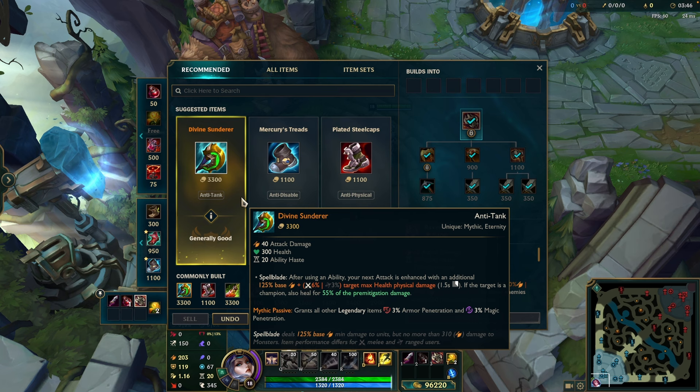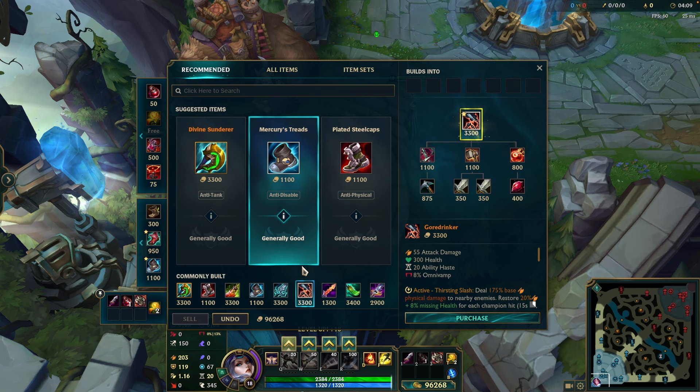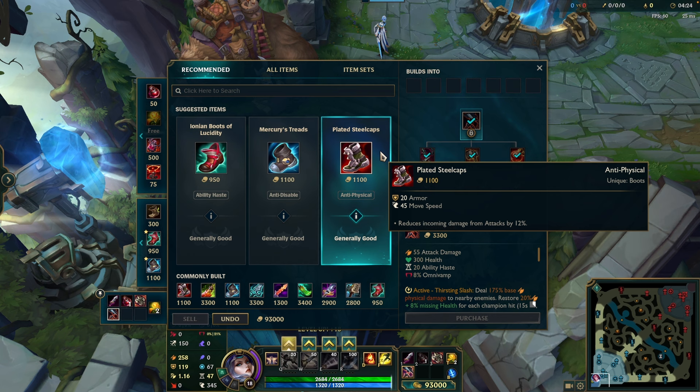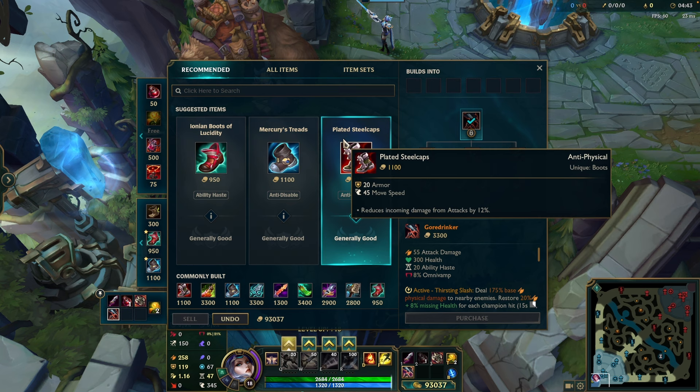A lot of players build Divine Sunderer — it's an okay build on Fiora, especially with Grasp of the Undying or into ranged champions. But high elo Fiora mains are going Hydra into Goredrink. The active of Ironspike Whip is just so good it's a must-build. Go pickaxe into Ironspike first whenever you can, then round out the full item. For boots, buy Merc Treads against a lot of CC or AP, or Plated Steelcaps against lots of AD.